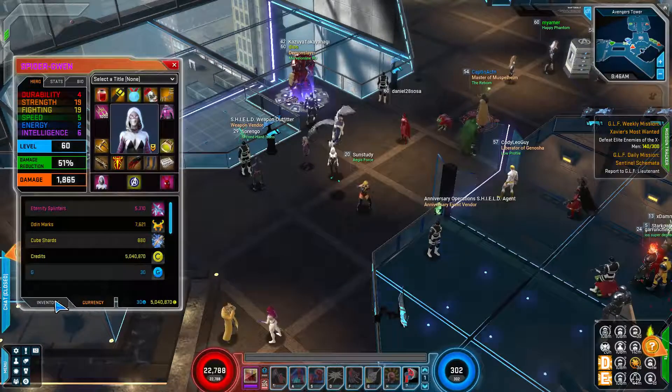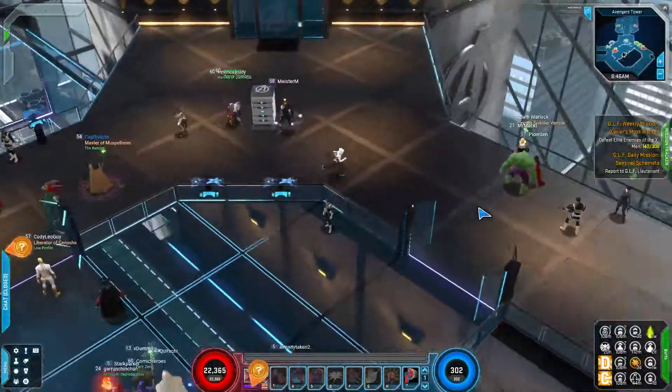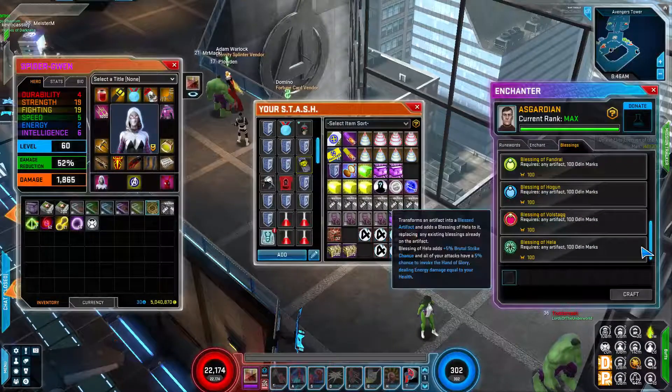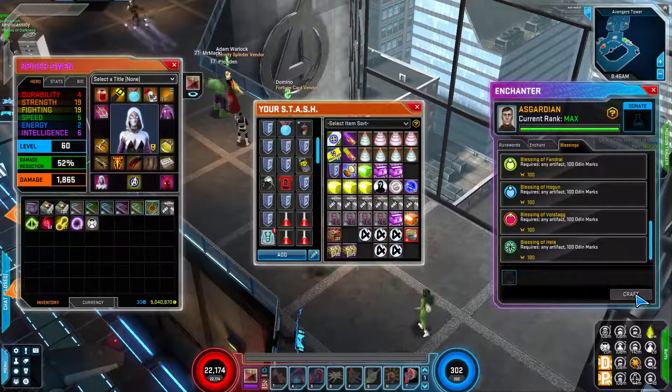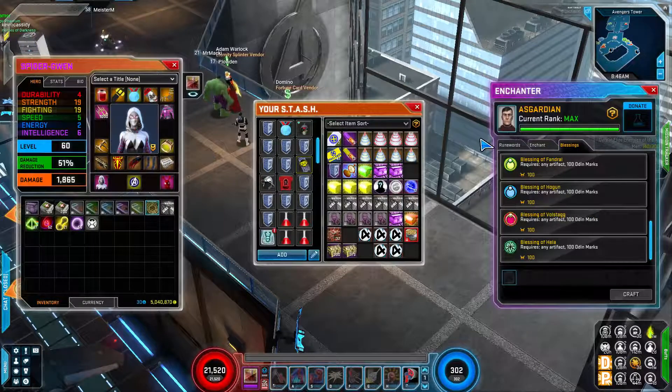To gear up a character it takes about 700 Odin marks for your first set of blessings and your first legendary. For those blessings, come over to the enchanter, go to the blessings tab, put one of your four artifacts into the crafting table, press craft, and that applies the blessing.